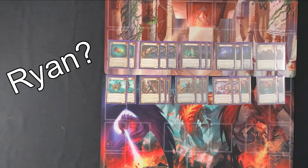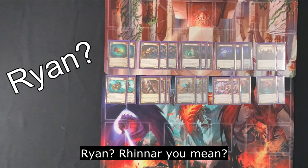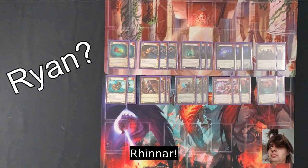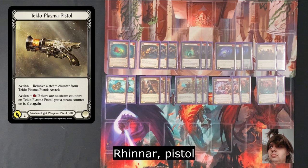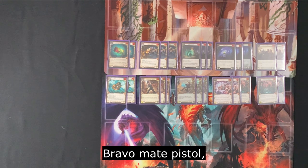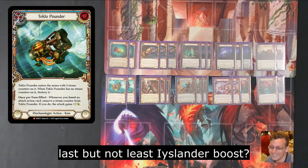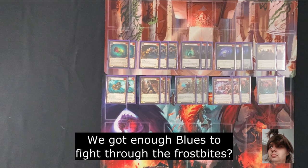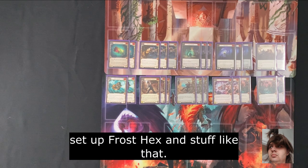Reiner — Pistol. Bravo — Pistol. Azalea — Boost. And last but not least, Islander — Boost. Why is that? We've got enough blues to fight through the frostbites if we go boost. You don't want to go pistol and let them set up Frost Hex and stuff like that.